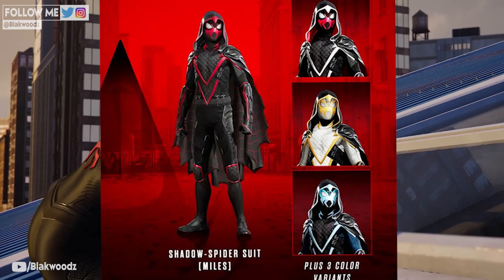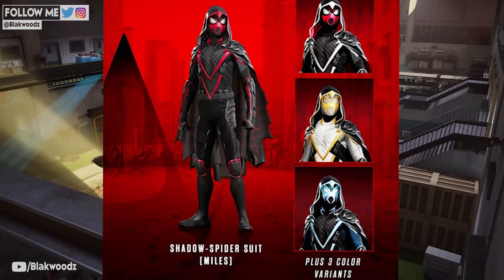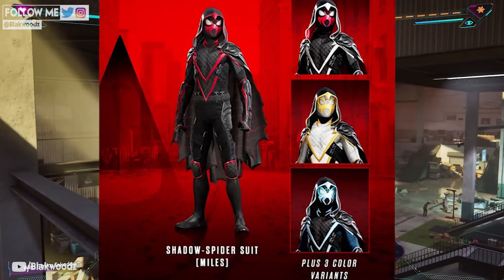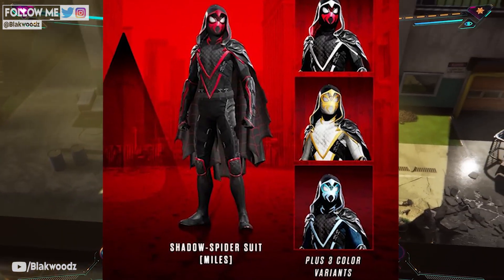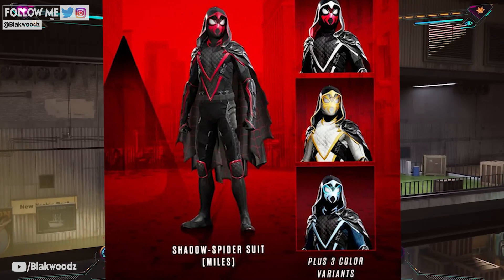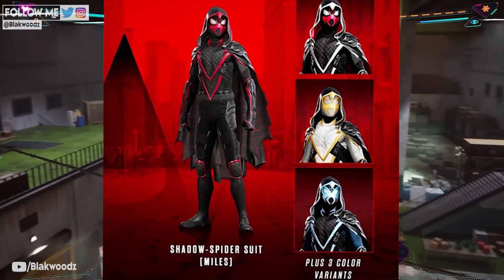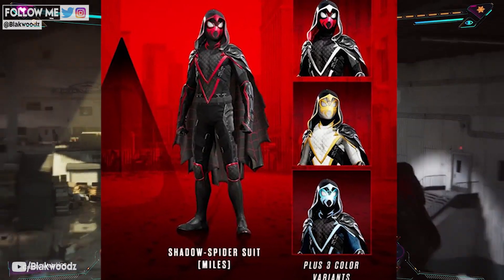Next, we have the Shadow Spider suit. The Shadow Spider is a medieval makeover of Miles from another dimension — it's the one where he has a magical cloak, can teleport, and roll a d20 whenever he needs to make an escape. Like Peter's Arcanite costume, the Shadow Spider suit will also have several color variations available in the game, so you can choose between different color schemes.